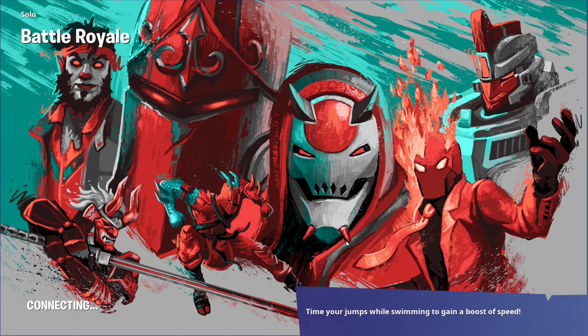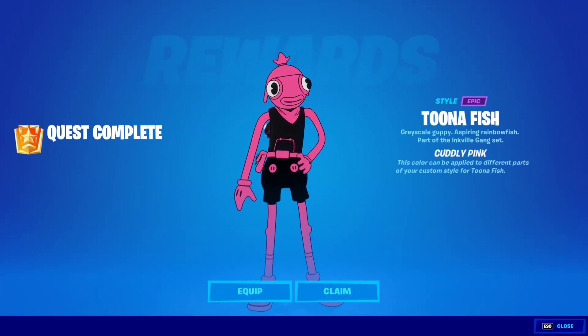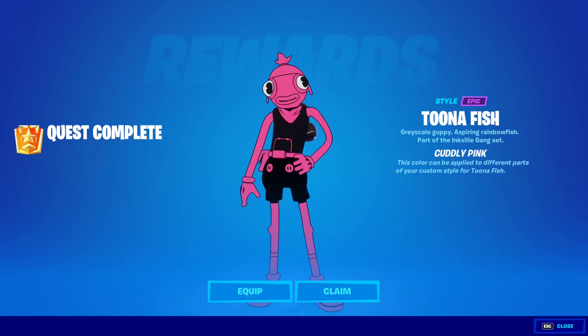This should give us the Cuddly Pink Tuna Fish. Come on, come on — there it is! Beautiful. That's the Cuddly Pink Tuna Fish style unlocked.